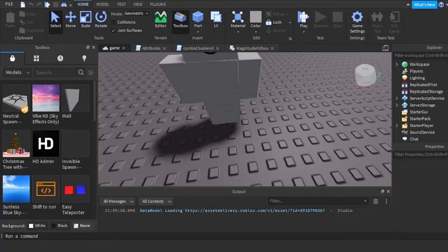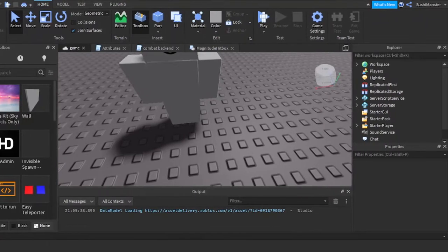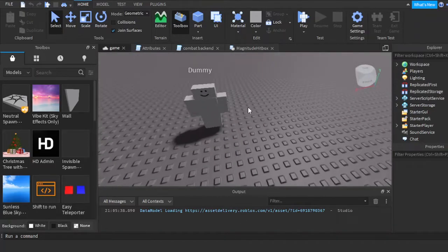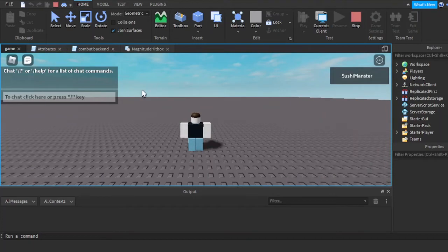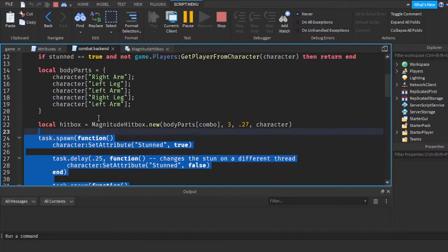Hello guys, welcome back to the combat series. Today we'll be making stuns. First, let me pick something. My code is so cluttered — look at how messy this is.